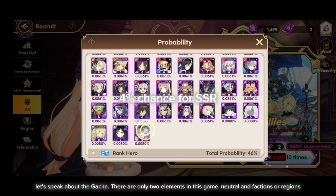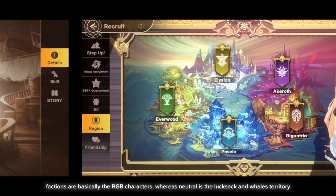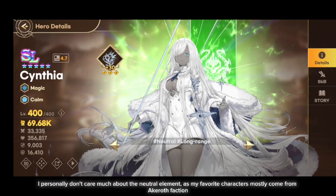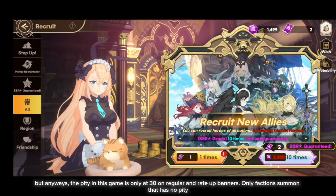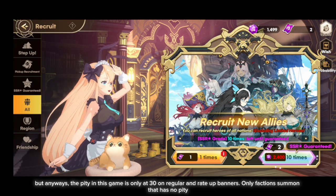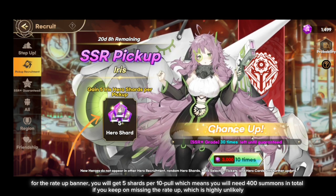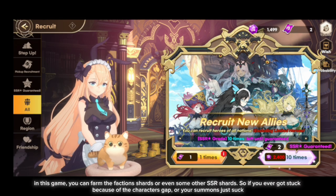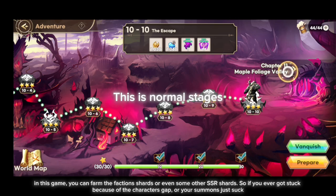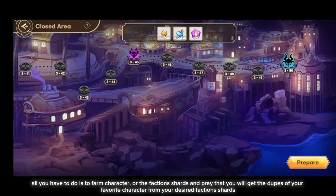Let's talk about the gacha. There are only two elements in this game: neutral and factions or regions. Factions are basically the RGB characters, whereas neutral is the Laksha and Wales territory. The pity in this game is only 30 on regular and rate-up banners — only faction summons have no pity. For the rate-up banner, you get 5 shards per 10 pulls, meaning you'd need 400 summons total if you keep missing the rate-up, which is highly unlikely. You can also farm faction shards or even some other SSR shards, so if you're stuck due to a character gap or bad summon luck, just farm the faction shards and hope for dupes of your favorite character.